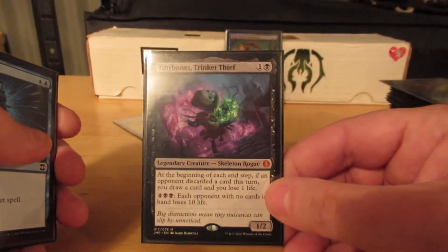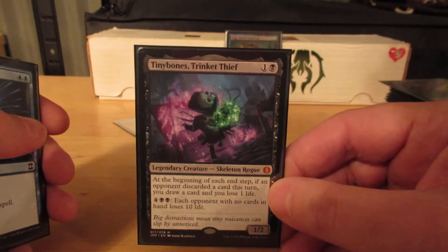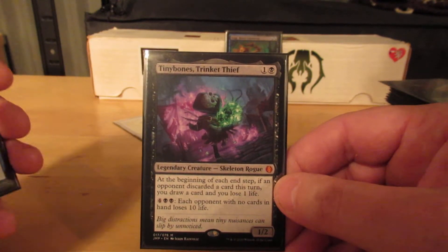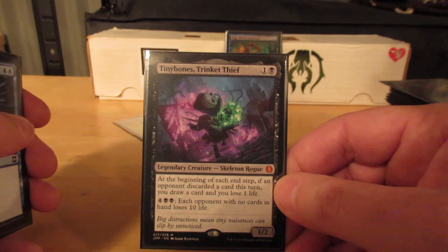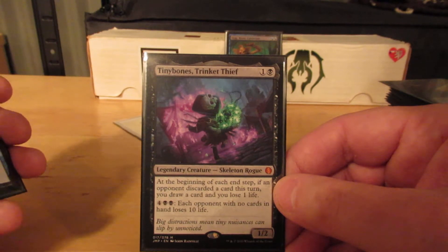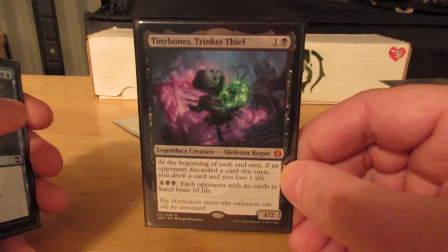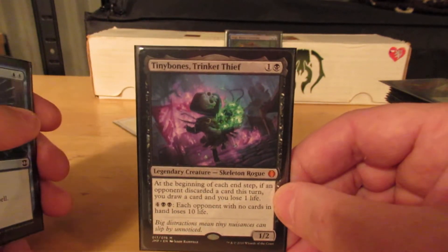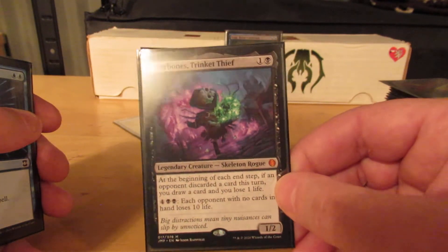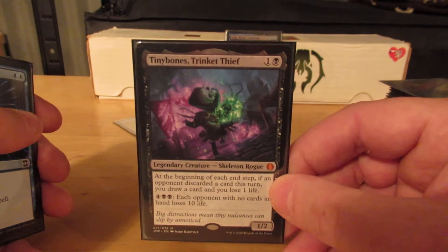Tiny Bones. I just saw him when I was looking through Magic Card Market and I thought he just looks cute and cool. Two mana, one colorless one black, for a 1/2 Skeleton Rogue, Legendary Creature. At the beginning of my upkeep, if an opponent has discarded a card this turn, I draw a card and I lose one life. For six mana, each opponent with no cards in their hand loses ten life. I haven't played him yet — I've not played this deck since the group kind of died, so I don't really know how he's going to work. Eager to try.